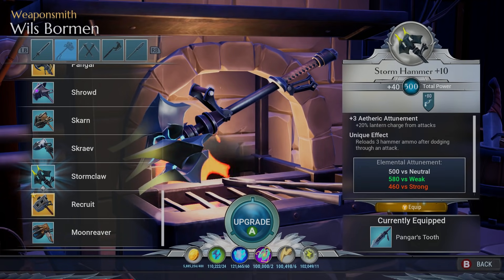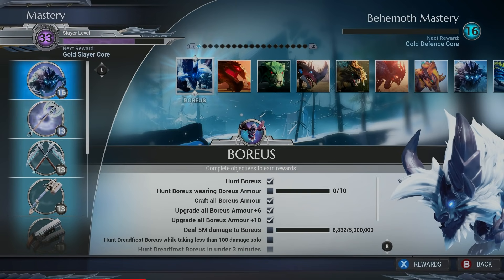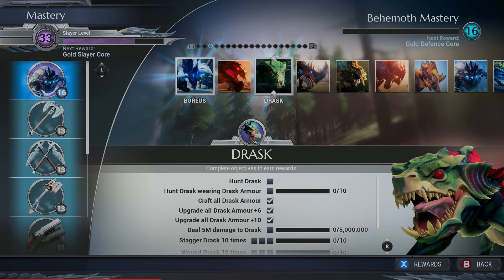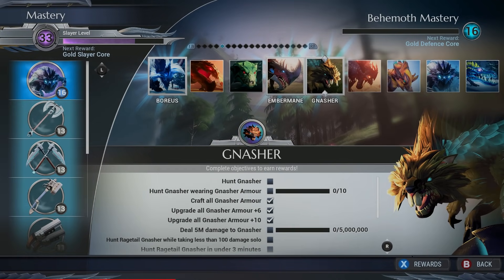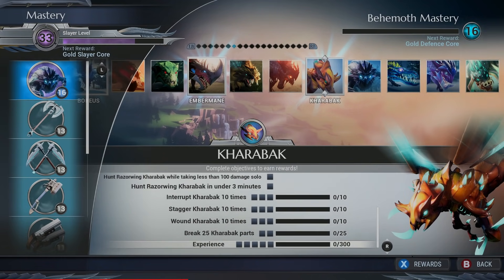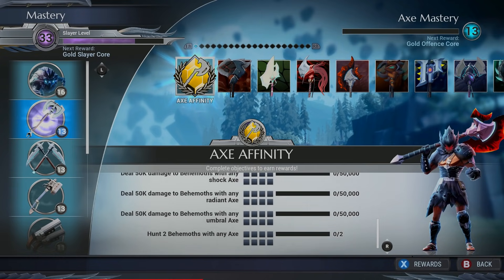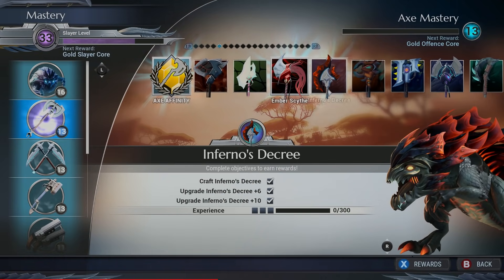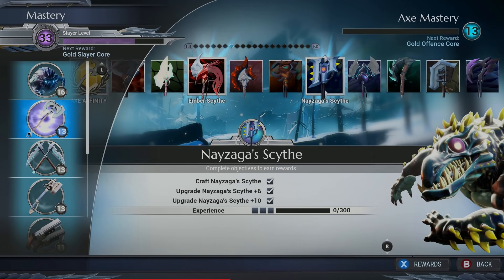There are two core progression-based elements in Dauntless meant to direct players and drive retention: the battle pass and the mastery system. The mastery system tracks and rewards you on a number of different metrics. There are mastery cards for each weapon type and each weapon of that type, and also one for each type of behemoth — tracking things like how much damage you've done with frost-based swords or umbral-based axes, how many times you've staggered a Gnasher, how many behemoths you've slain with the repeaters. As you complete or make progress on these cards, you build up experience that builds up a mastery rank, with an overall slayer rank comprised of all your progress across all masteries.